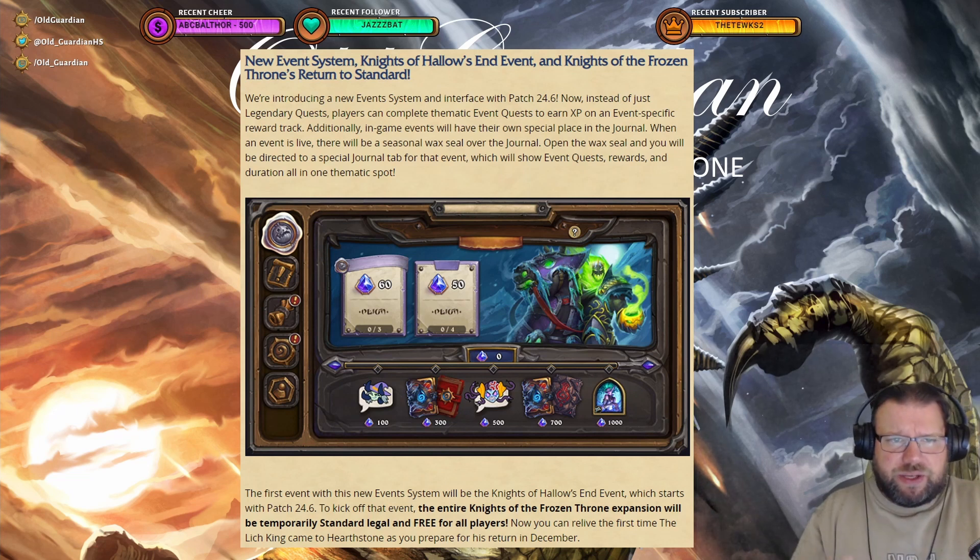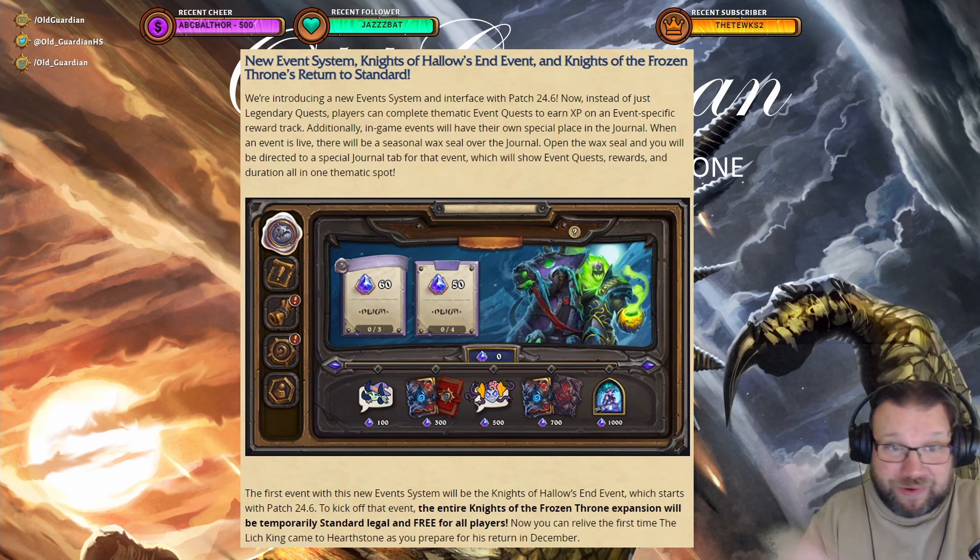We're introducing a new event system and interface with patch 24.6. Instead of just legendary quests, players can complete thematic event quests to earn XP on an event-specific reward track. It's a reward track everywhere. Additionally, in-game events will have their own special place in the journal.